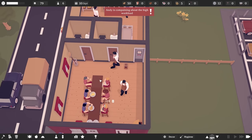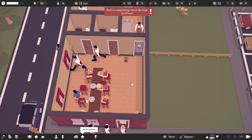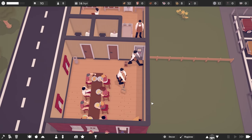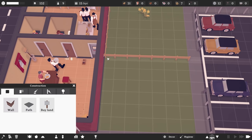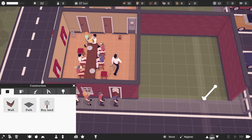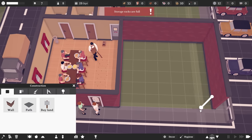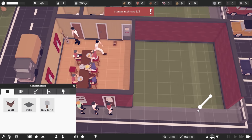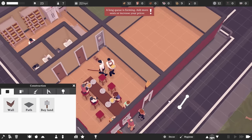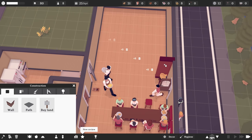Andy is complaining about the high workload. Let's grab another employee and see if the four of them can manage. We actually have a good queue forming outside. Let's start getting these walls going — a nice wall there and a nice wall there. People are getting in and out pretty quickly, which is good. There we go, we have a nice little expansion.